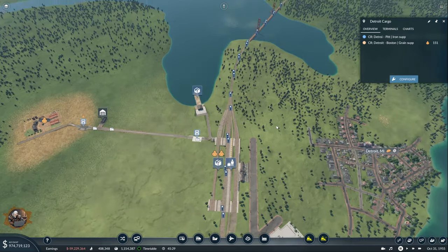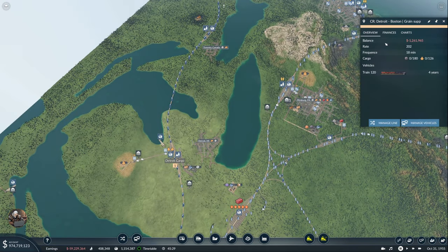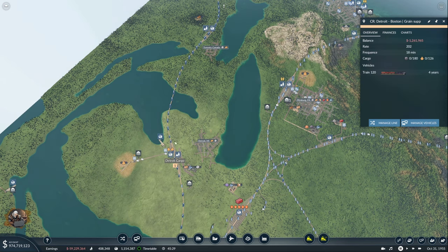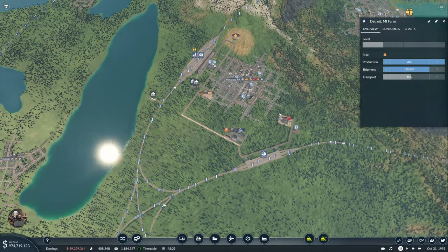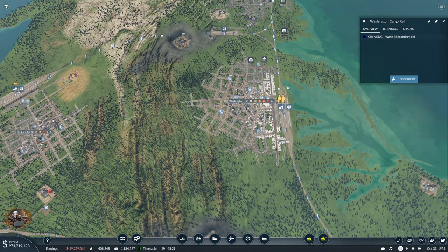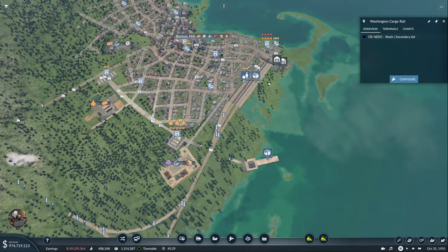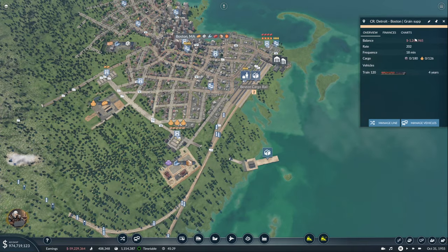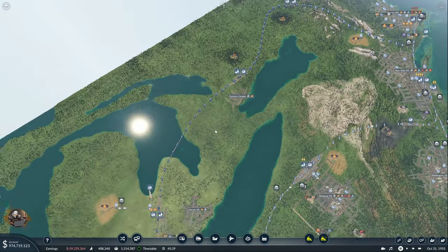Now that we have — what do we have here? We have another grain supply — I forgot. This one is certainly not doing good. So now I have connected three of them — I guess I forgot about that. Because it's the Detroit thing. Kansas — there we go, cool.